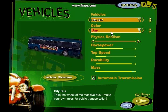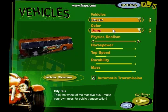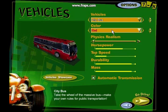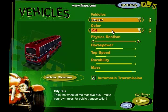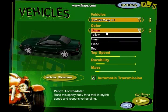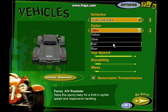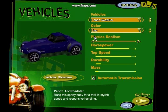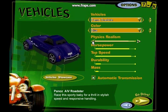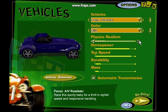If you change the color of the city bus, it'll have different advertisements on the side. The blue city bus has an advertisement for Monster Truck Madness 2. The orange one has an advertisement for Motocross Madness. The red bus has an advertisement for Angel Studios, the company who developed this game. And the white bus has an advertisement for MSN Gaming Zone, which is long gone now. You can also customize how realistic the physics are — there's a physics realism option. However, I find that the realism of the physics stays the same no matter what you have the physics realism set to.